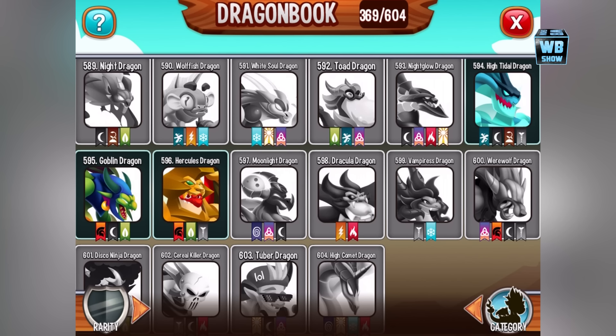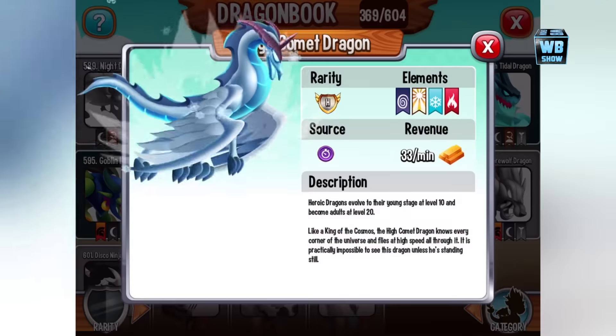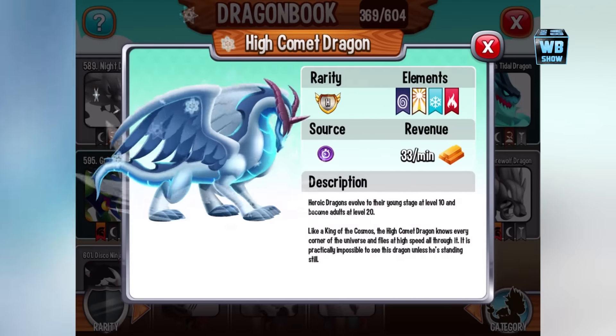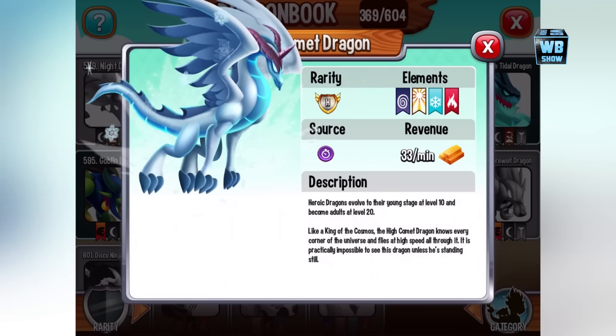All right guys, welcome back to a brand new video on Dragon City. I told you guys when I made a video earlier, I said there's gonna be a high dragon, and here we are with the High Comet dragon. It looks really, really cool — kind of looks like a unicorn. Really excited about this dragon.